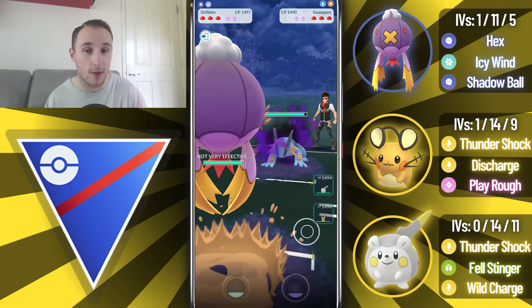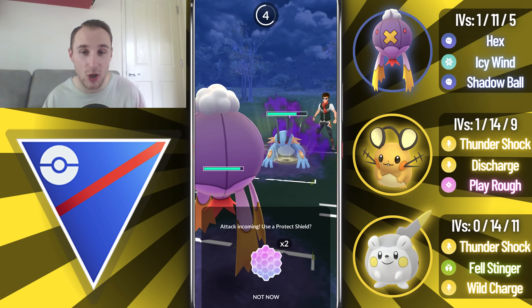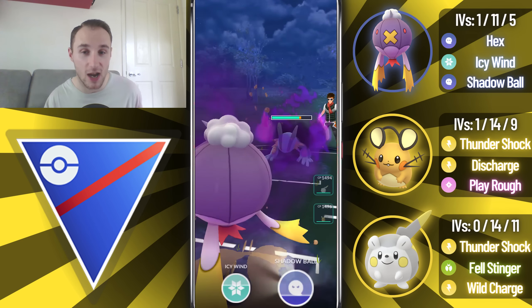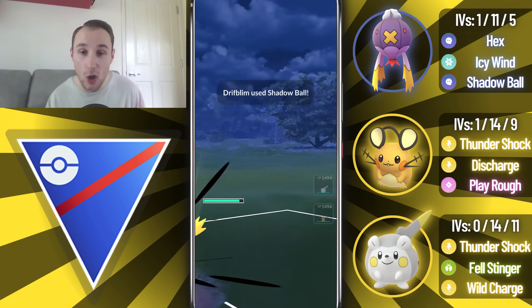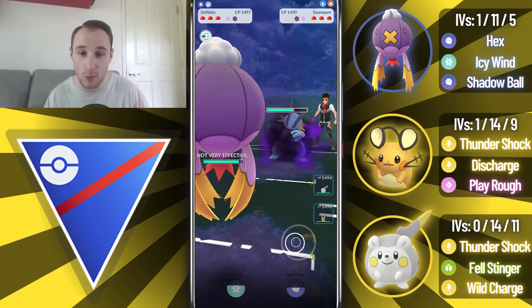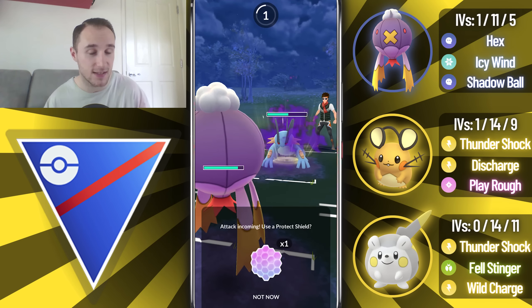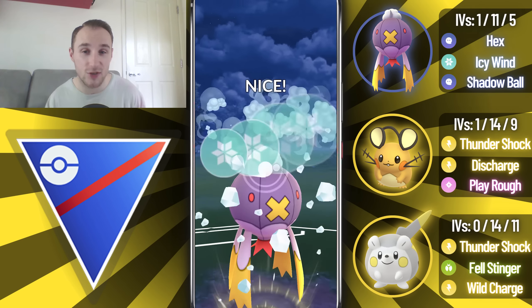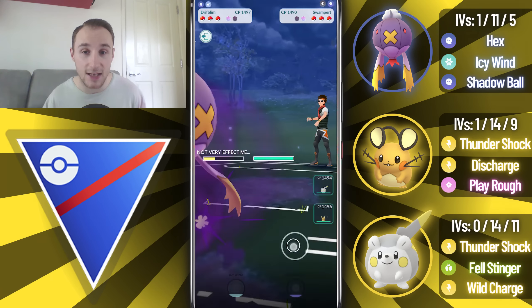Into the next game, we see a Shadow Swampert in the lead - this is where we want to see it. It's kind of a neutral matchup, but we do double resist the Mud Shots, and we're going to shield the first Hydro Cannon. Maybe my opponent expects me to go for an Icy Wind now, but we go for the Shadow Ball, and it does get shielded, which is unfortunate. At this point I can't really double shield straight away in this lead matchup because I don't know what they have in the back, so I'm going to go for the Icy Wind straight away.